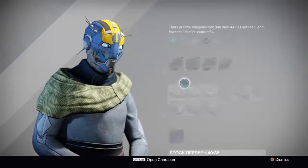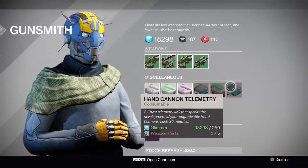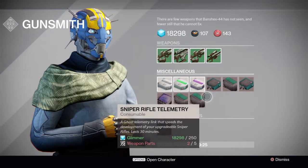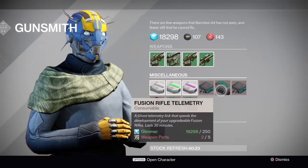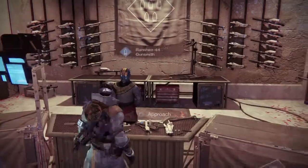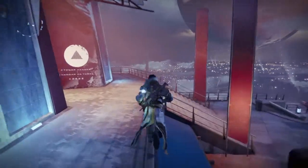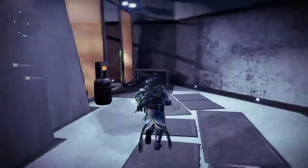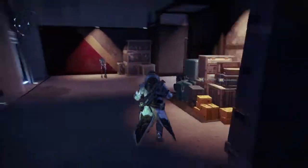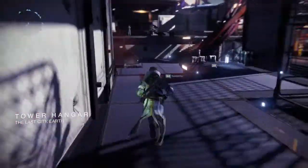Now I'm gonna show you guys how you can rank up. You have to come over here to this gunsmith. Technically you can buy these little things — auto rifles, fusion rifles, hand cannons, sniper rifles, shotguns, and machine guns. You're probably thinking, where's all the rest of them like pulse rifles and stuff? Well, the gunsmith and XR like to trade the parts.